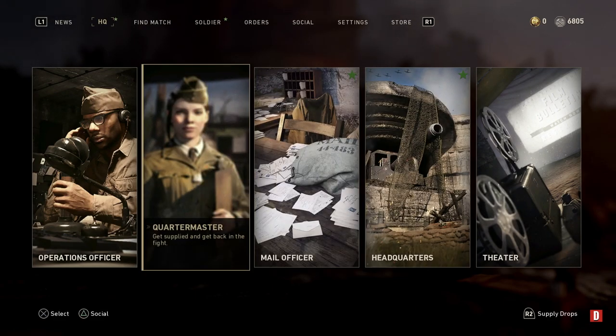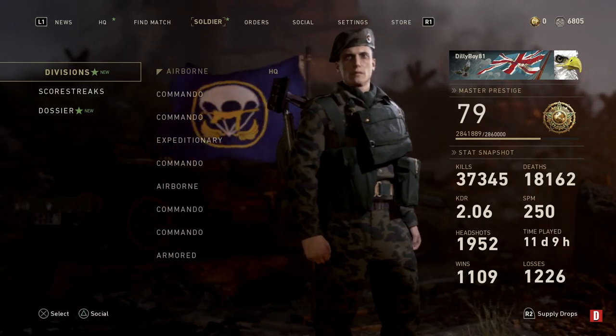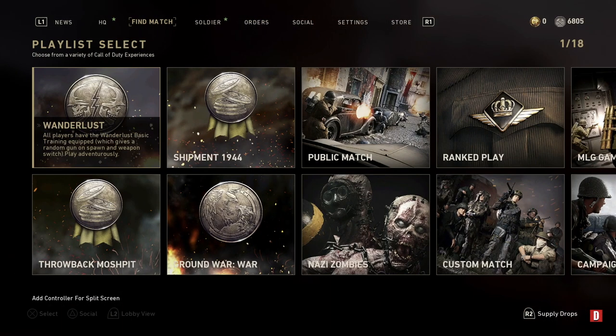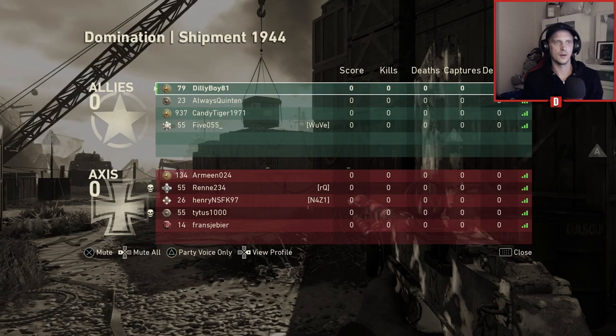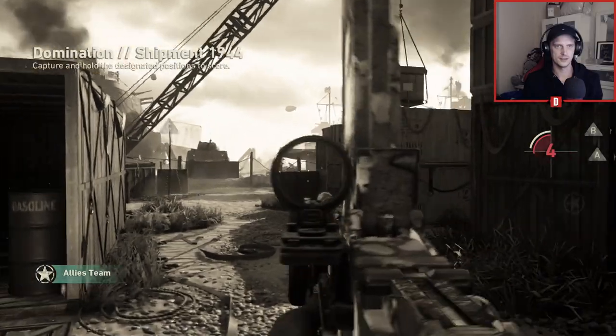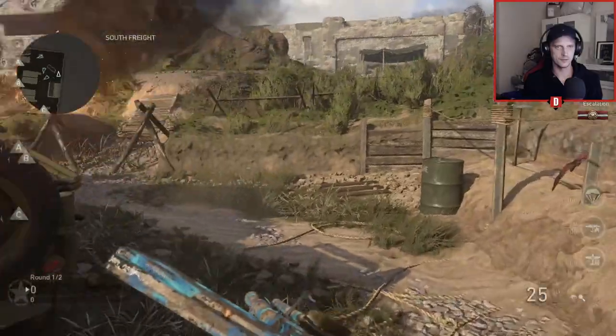We're going to play some domination on Shipment, just because it's an LMG and you've got to use it on Shipment to see how good it is. We start off at zero, level one obviously, and we're going to get a few kills, so let's jump into the video guys. Okay, we've got the new LMG — the Shantar Alt, whatever it's called.